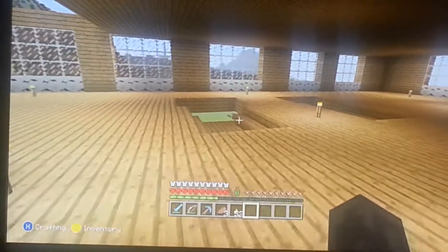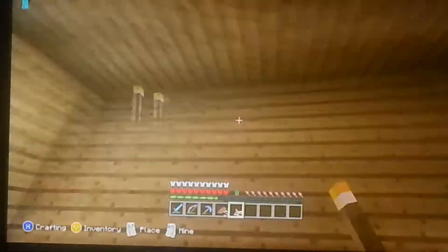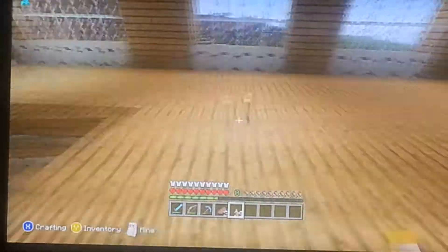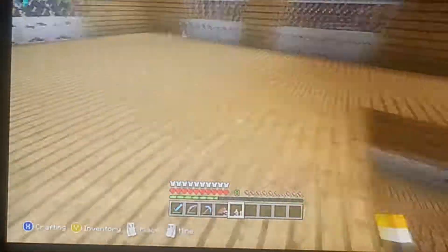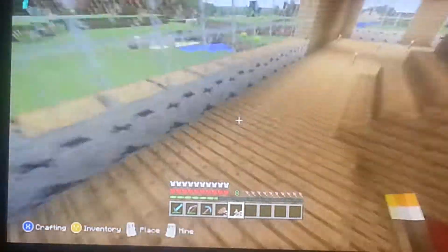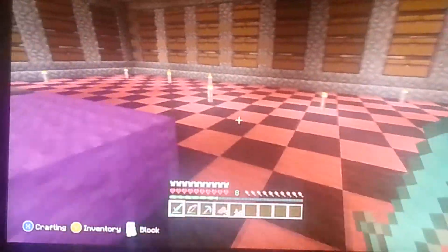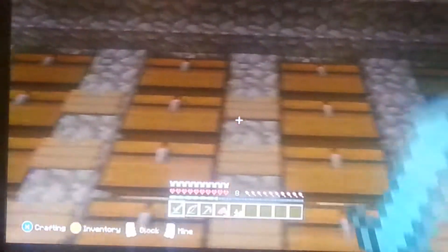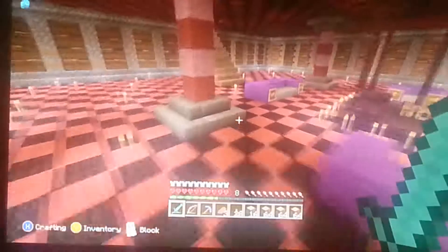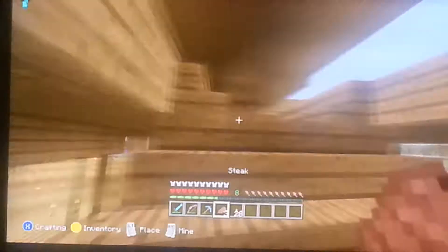Alright, we got this little area done right here. I'll actually run around and put some torches - I don't want mobs to spawn in here. These torches are obviously not permanent, but they'll probably be here for a while. Let's run downstairs real quick. I think these torches might actually be permanent - I might put them on all black wool or something. Oh, I didn't use them all. Well, sweet. I live to finish making the roof.